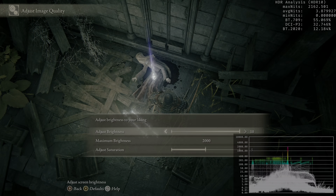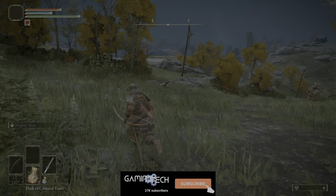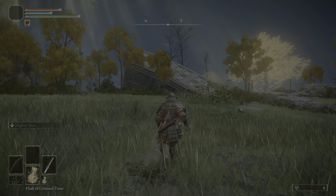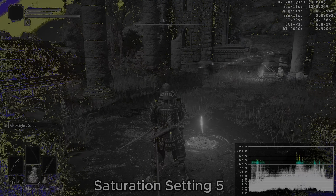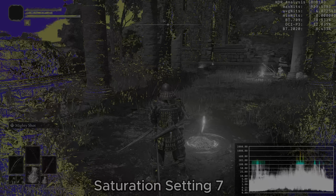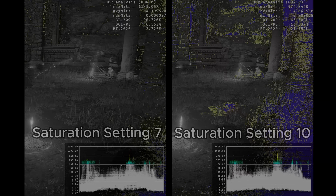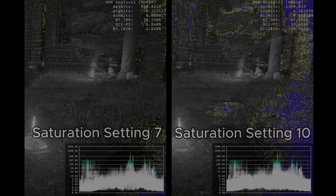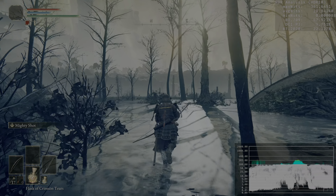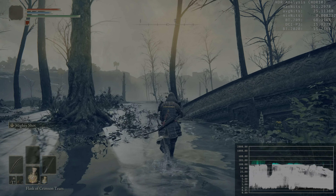Last but not least, we have the saturation setting. Personally, I find that with setting five the game looks a little bit too colorless — but that's just my opinion. On the other hand, if you increase it to, let's say, seven or eight, you actually get more DCI-P3 and BT-2020 colors. So the saturation setting is absolutely up to you. You would not change the maximum peak brightness or the HDR black level floor with this setting — all you change is how much color you want in the game.